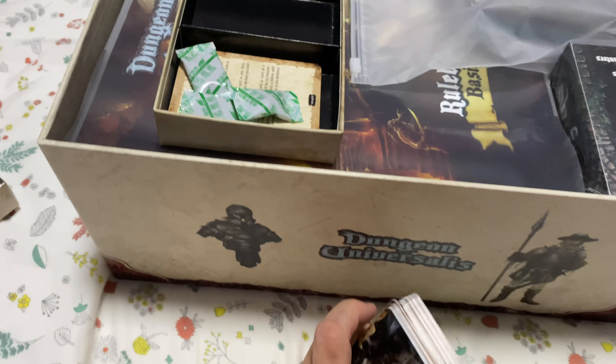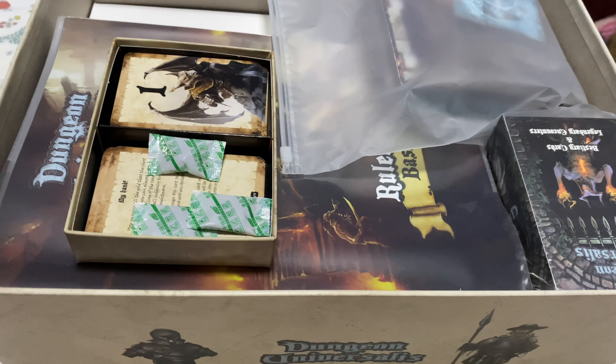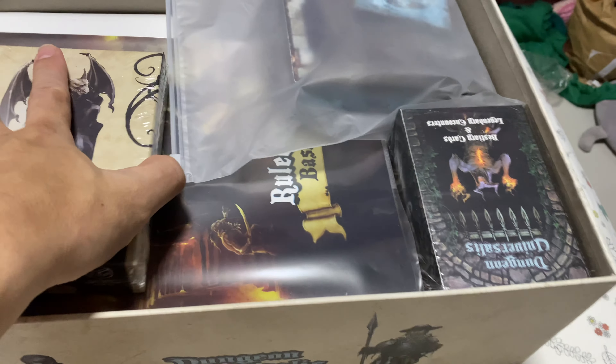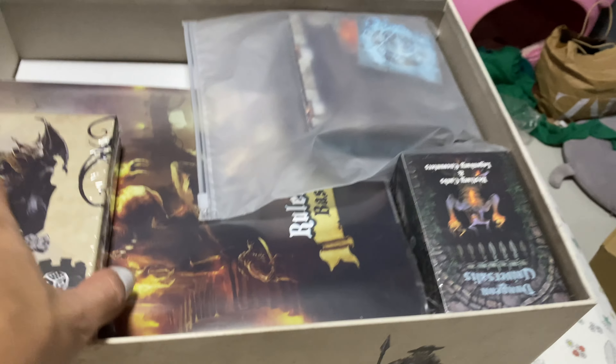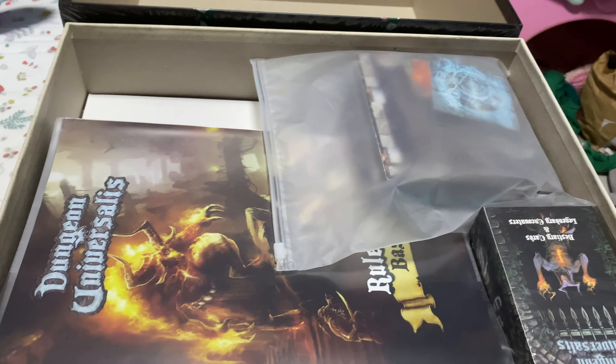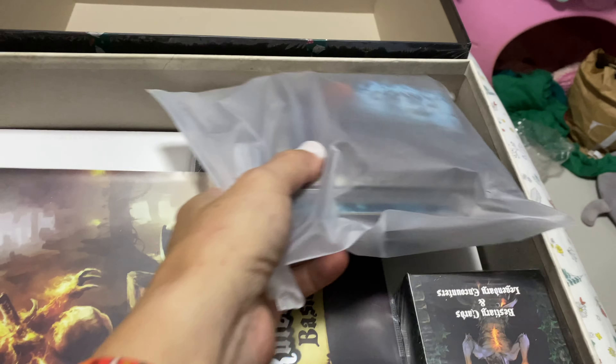I've decided not to sleeve the cards at the moment — there's like a thousand cards and quite a lot to sleeve. So I basically split the deck into two for this box. It just goes right on top, slightly over the edge. It's not perfect, but I need to think of a better way to keep them properly. I also have this bag which doesn't come with the game — that's for myself.